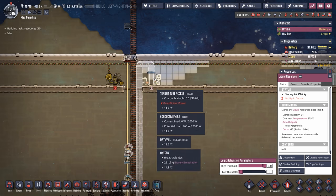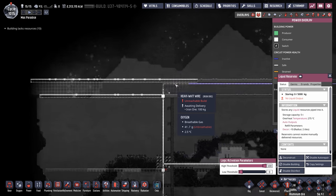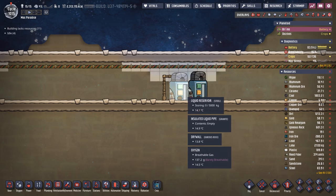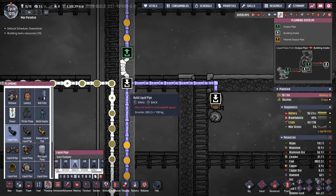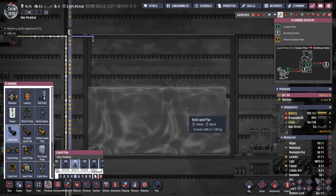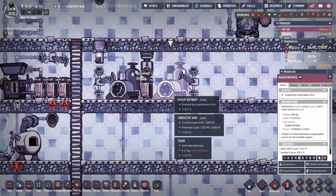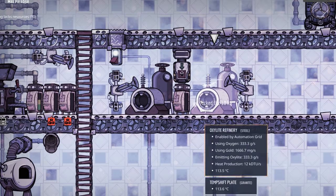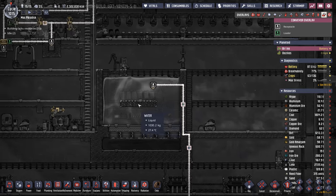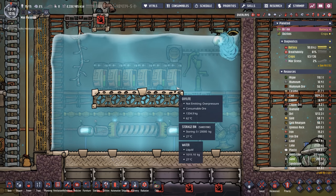We've made fair progress on our access tunnel — it has its own transit tube access. We're still working on the main power spine, which extends entirely through the access tunnel. Any place we need power, we just drop a large power transformer. We also have liquid reservoirs we're going to be putting petroleum into — petroleum is what's going to gas our rockets. We've also started some oxalite production: we bring oxygen in, it gets thrown in the oxalite refinery with just a little bit of gold, and it spits out some oxalite. If your oxalite sits in the refinery, it's going to be around 100-something degrees — not what we want. The oxalite comes up to our main water tank which we keep at about 25 degrees, so eventually the oxalite will cool down to 25 degrees.